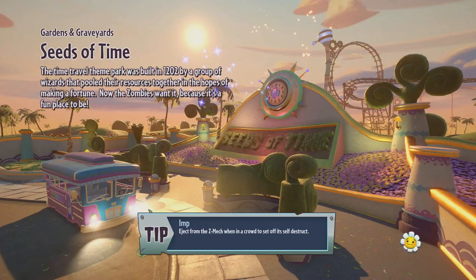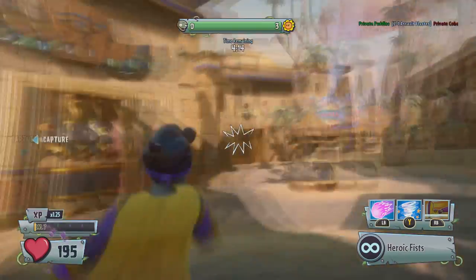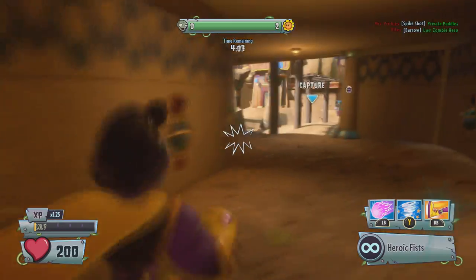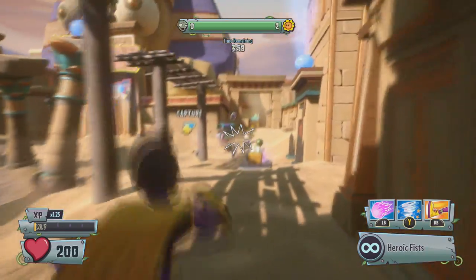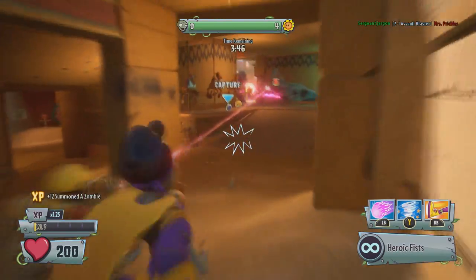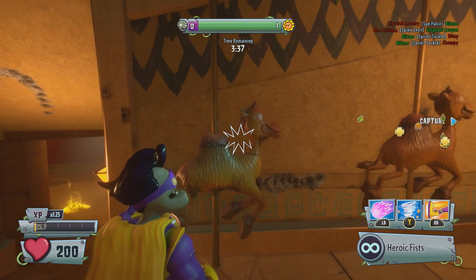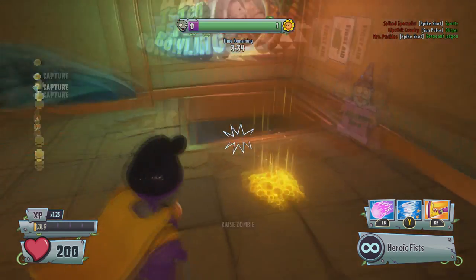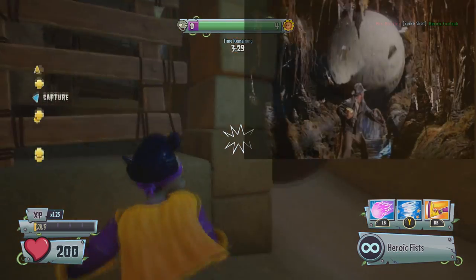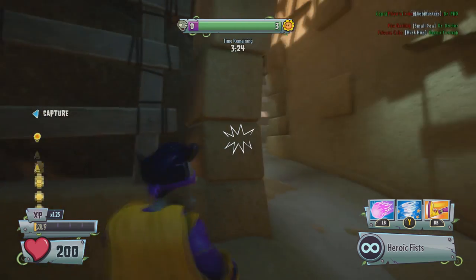The first secret and easter egg I'm going to show you is on the Seeds of Time multiplayer map in the area Z-gypt. If you head over to the far right when entering the area from Dino Land, you will find some camels as if they were supposed to be on a merry-go-round, pressed up against a wall. The camel on the far end actually opens up a secret passageway that leads to a decent advantage point. While heading to the area, you'll notice a bowling ball rolling down the path — this is the easter egg, resembling Indiana Jones.